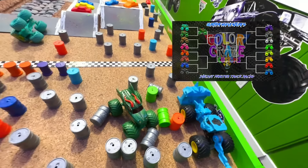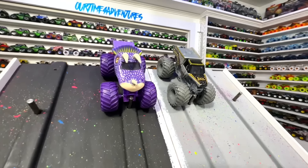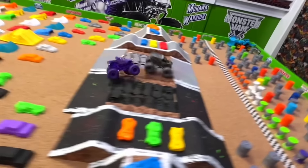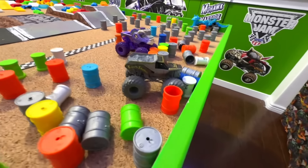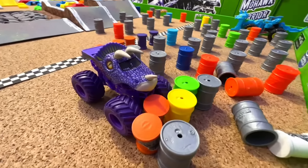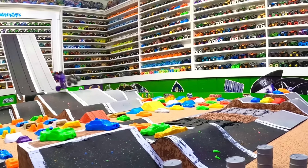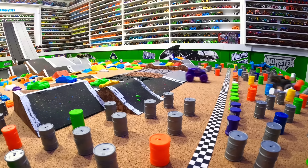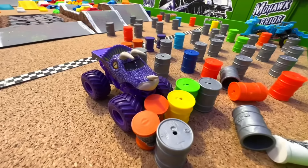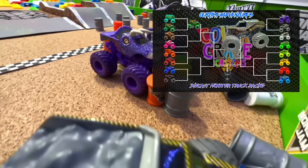Up next we have Jurassic Attack taking on Earth Shaker — it's time for some racing. Jurassic Attack first coming into the jump, big flip, lands on the wheels but loses a lot of speed. Earth Shaker passes for the win — bowling with the barrels at the end! Watching again: Jurassic Attack jumps, flips over, lands on the wheels but it's too late because Earth Shaker already passed. Earth Shaker with a come from behind victory taking the win to move into the next round.